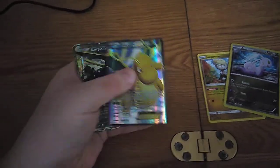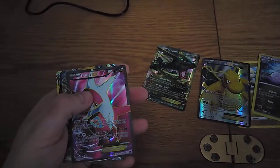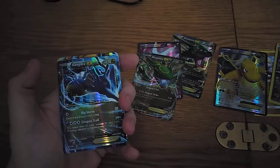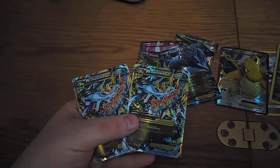So there's two of those. We got Dragon Knight, we got Rayquaza, we've got Latios, another Rayquaza, Kingdra, and two of the same cards — Mega Charizard.